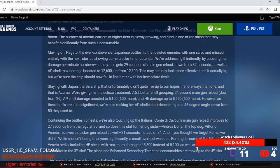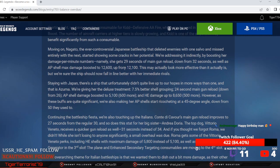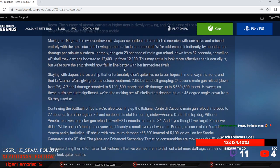It sounds about right — she started showing some cracks in her potential. Addressing this indirectly by boosting her damage per minute numbers: namely she gets 29 seconds of main gun reload, down from 32. Her AP max shield damage is boosted to 12,600 — a 500 damage buff.